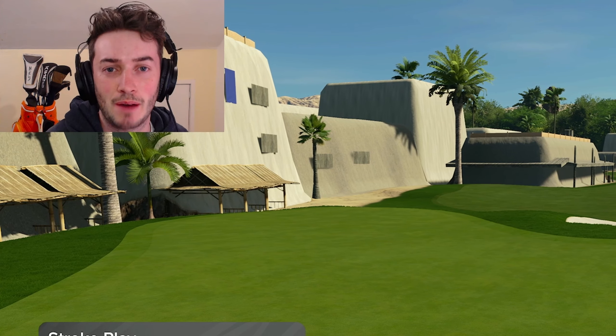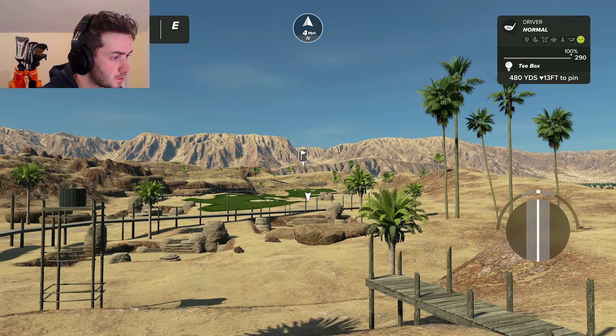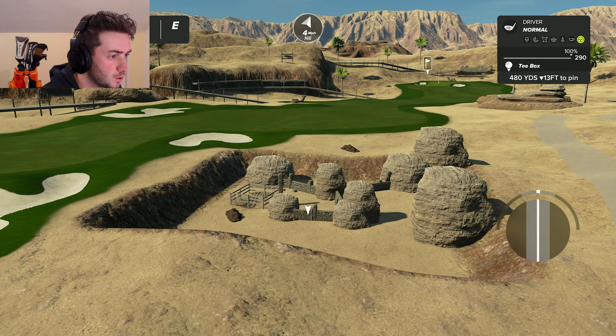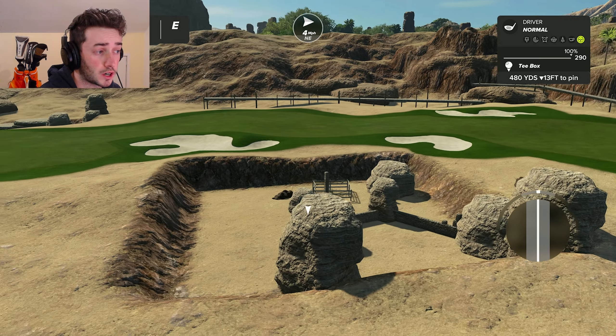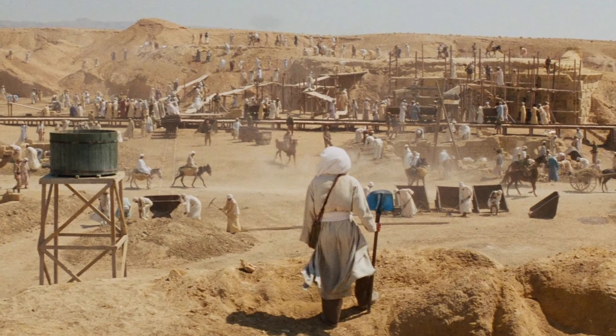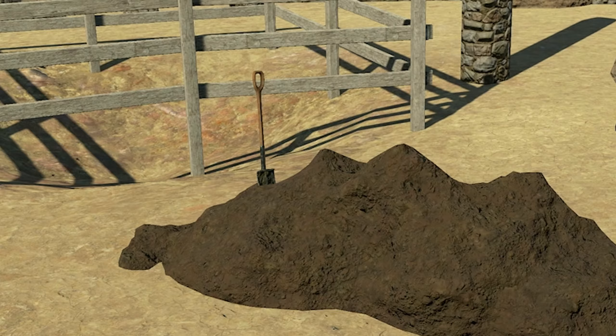God-dibbity-damn. Okay, so I'm guessing this one now is like when the Nazis had local workers digging for the Ark, and they had the little excavation sites. That's actually pretty cool — not gonna lie. Yeah, you can definitely see the little shovel. That's cute.